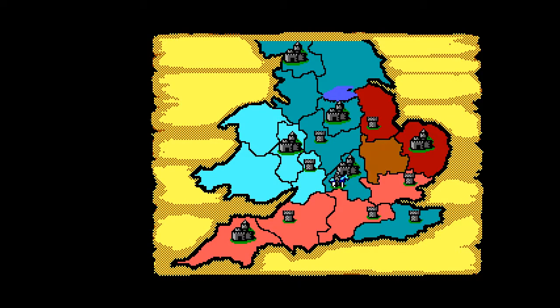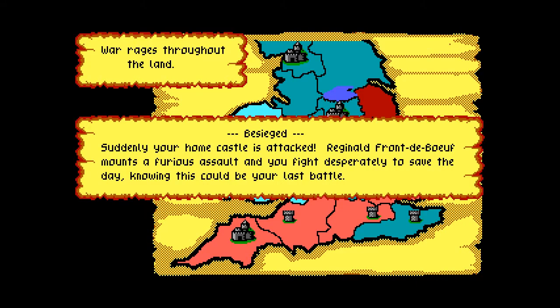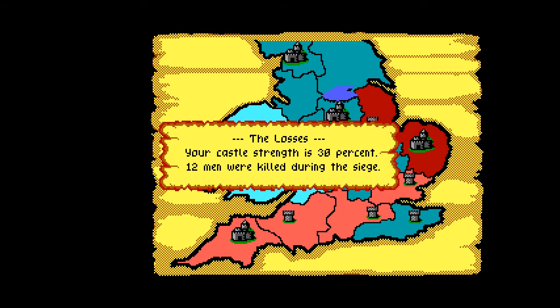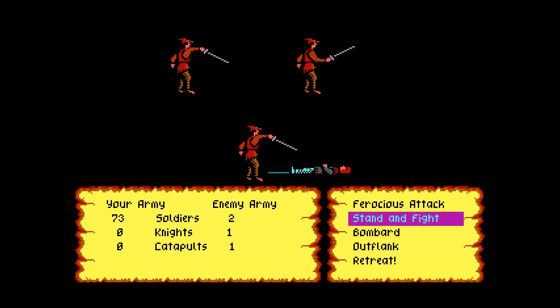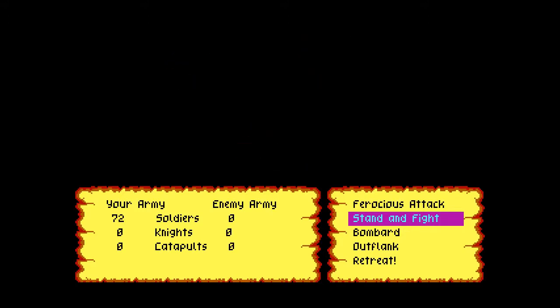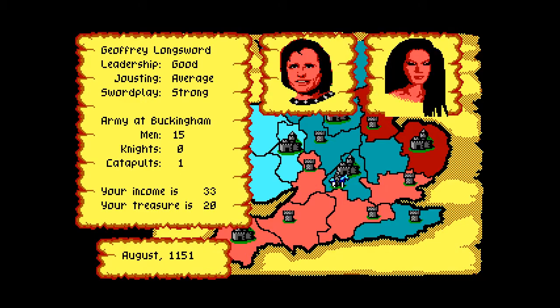There we go — one enemy gone. And of course when you take out an enemy, you get his territories. Now — see, this is the problem with the shock and awe philosophy: here I was out smashing people, and someone took the opportunity to attack my home castle. Luckily they have hardly anything and I have a lot.